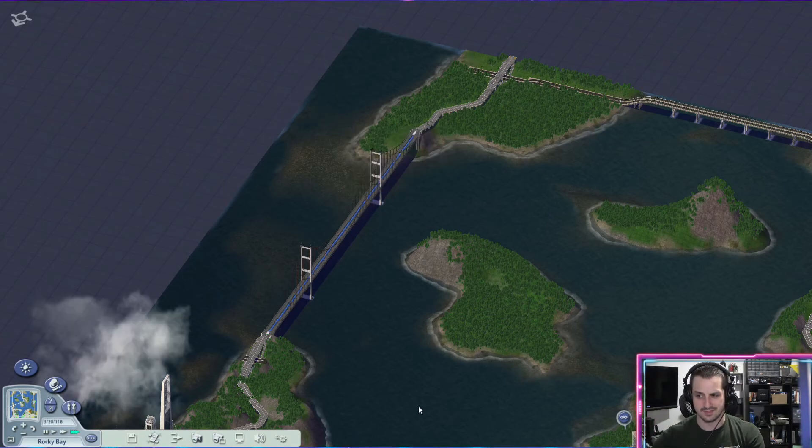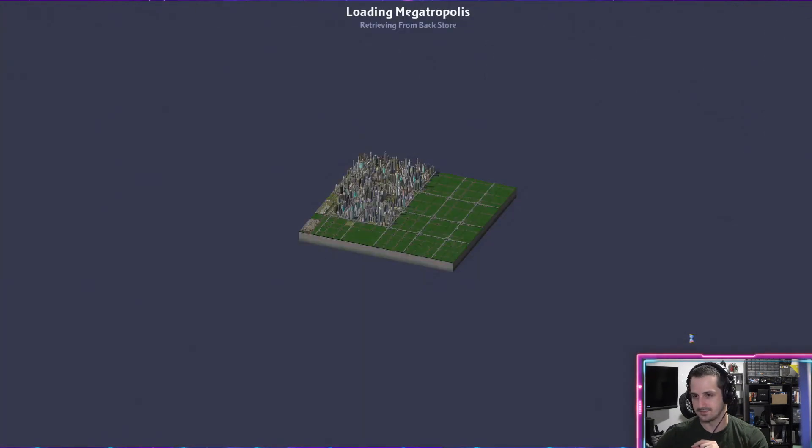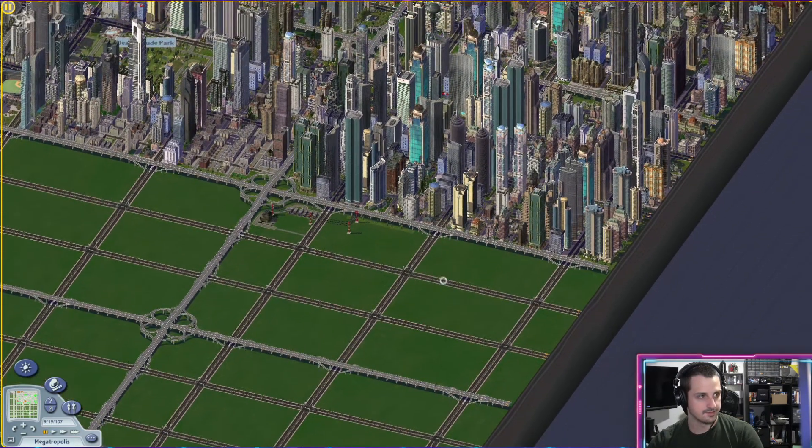Let's save and move on to our final city. What time are we at — 17 minutes? I've got five minutes; let's see what I can do. Let's go for the big one — Megatropolis. We're at a perfect 10 out of 10 right now for no crashes. Can we keep it going with our almost biggest city? All right, we're in.